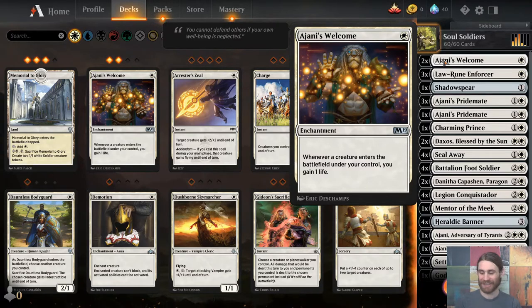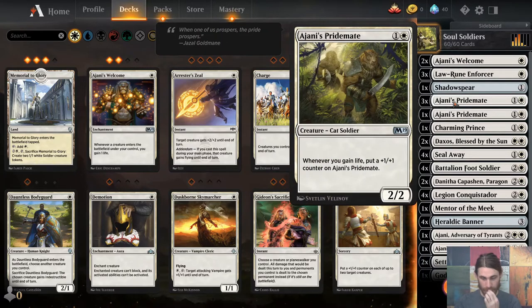There are some cards the deck could use that might be in packs Evangeline's going to open when she's here, so we're putting that on hold for a day or two. Instead, I have a deck called Soul Soldier. If you're familiar with Soul Sisters, it's an outdated deck in Modern that plays one-drop creatures — when a creature enters the battlefield, you gain one life — and it synergizes with Ajani's Pridemate and other such cards.